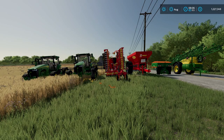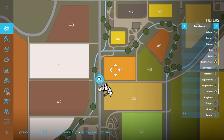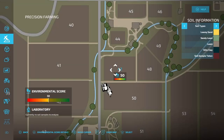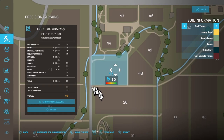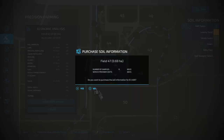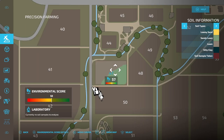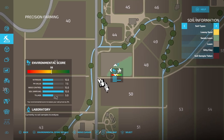As you can see right here, I don't own any property at all, but I want to go ahead and purchase field number 47. I'm going to select it — boom — and there we go, now we own that field. I'm going to come down here to precision farming, use my right analog stick, select it, and purchase the soil information. Now we can see exactly what our field looks like. Our environmental score is already up to 57 because we've done soil sampling, so we have a max score of 15 on that.